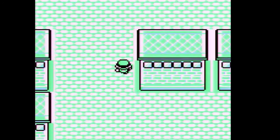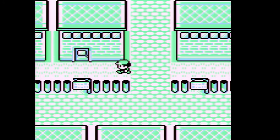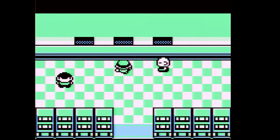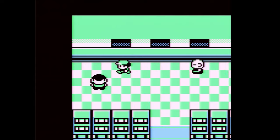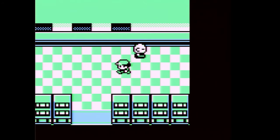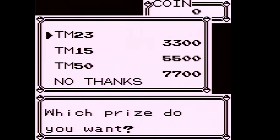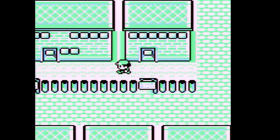This allows us to gamble in the Celadon Game Corner. The prizes you can get depend on version, but you can get Dratini — it's a higher price in the Blue version — and Scyther, which would be Pinsir in Blue. Porygon is 9,999 coins. You can also get TMs in there; I think one of those is Hyper Beam. I'm not really going for any prizes, just demonstrating the game.